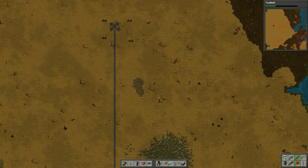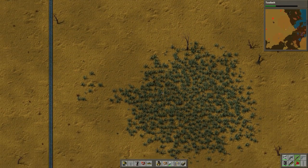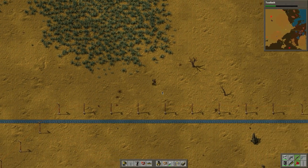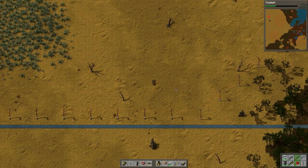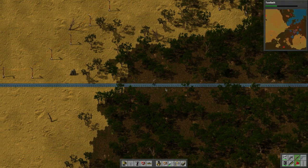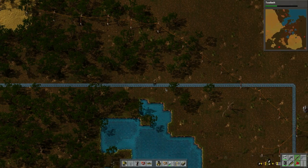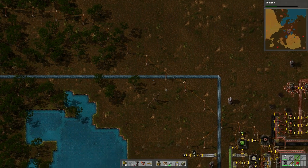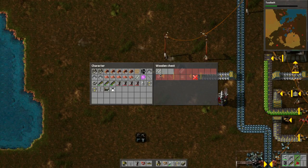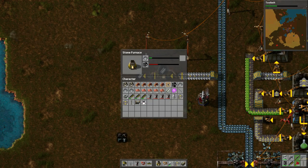Where I left off with the last episode — the one that crashed — we were talking about how to organize my base, because I find it a bit disorganized and it needs some work. If I run along this track we'll get back to the base. How's the steel running? It's still slow. Is it just slow? It just takes that long? Yeah, I guess so.